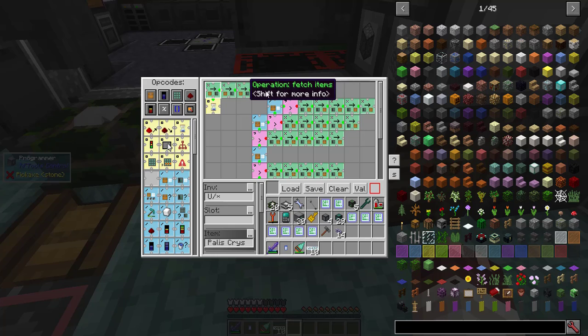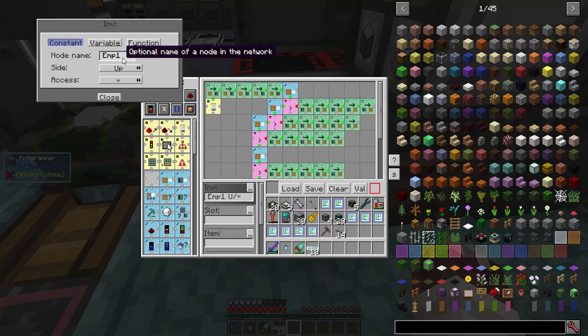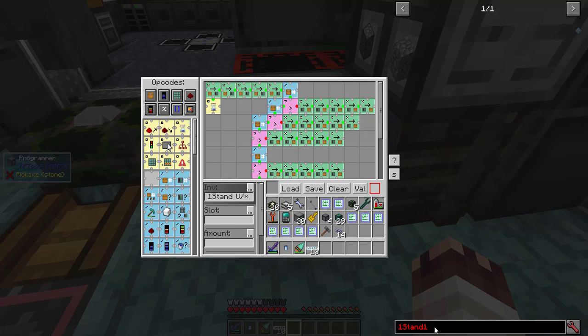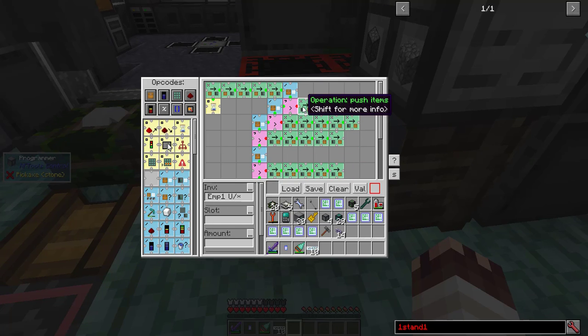The first five Fetch Item opcodes get one of each item you need for the recipe and put them into designated processor slots. To change the recipe, you only need to adjust these five. An evaluation opcode checks if there's an item in the first Empowerer. Each of the six Empowerers is marked by a node designating its number. If the number of items is not greater than zero, the processor takes items from its slots and puts them into each slot of the Empowerer. Each display stand node is marked with two numbers: the first designates which Empowerer it's connected to, and the second designates which stand it is for that Empowerer. If there's an item in the first Empowerer, it checks the second, then the third, fourth, fifth, and sixth. Since the very first thing it does is push an item into the Empowerer block rather than the display stand, it is highly unlikely the system will try to insert two different recipes at the same time.